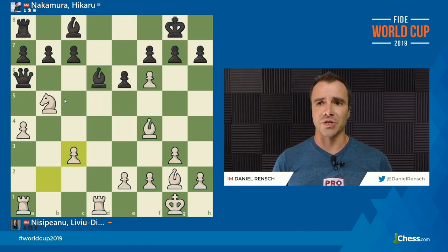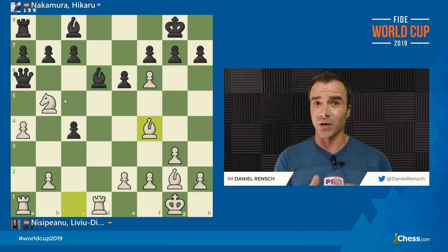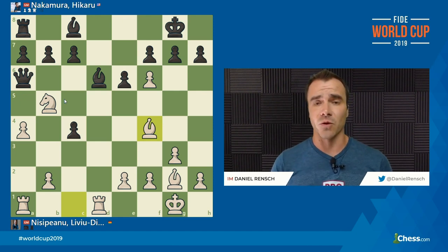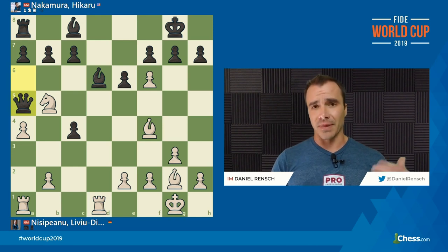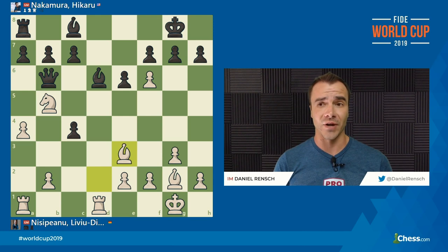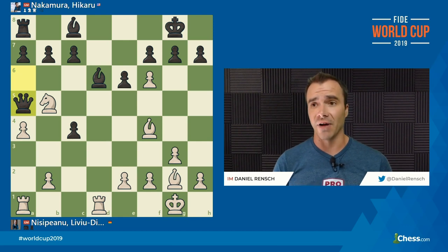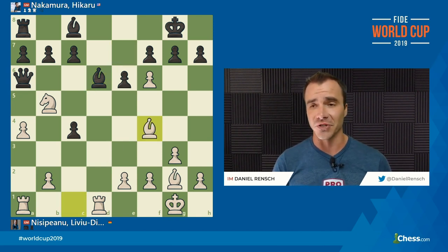I think what Hikaru did was confuse that he intended to get a draw as Black. In the World Cup, remember, you play with both colors, so a draw as Black would not have been a bad result for Nakamura — he would have taken the White pieces and had a chance to win in the next round. The variation that gets a draw by force is Queen A5. After Bishop D2, Queen to B6, you go to E3 with tempo, and the Queen's only real square is back to A5 or A6. If you go to A6 and Bishop F4, we're right back where we started and the Queen goes back to A5. I think Hikaru just confused his line and had every intention of getting a peaceful result.